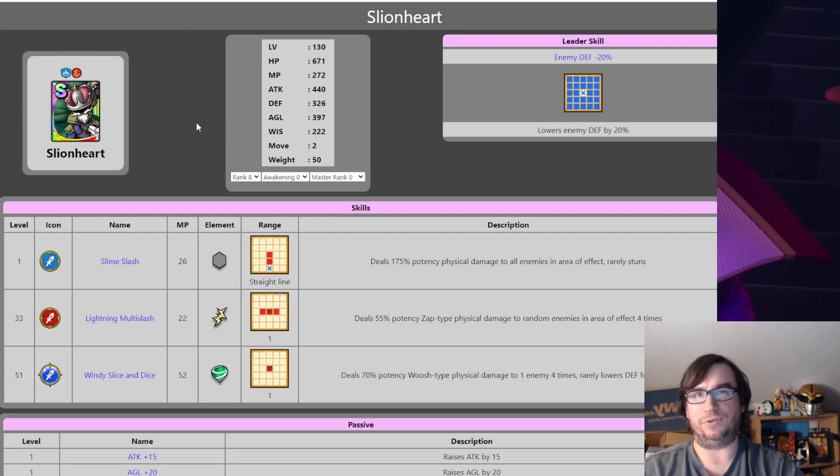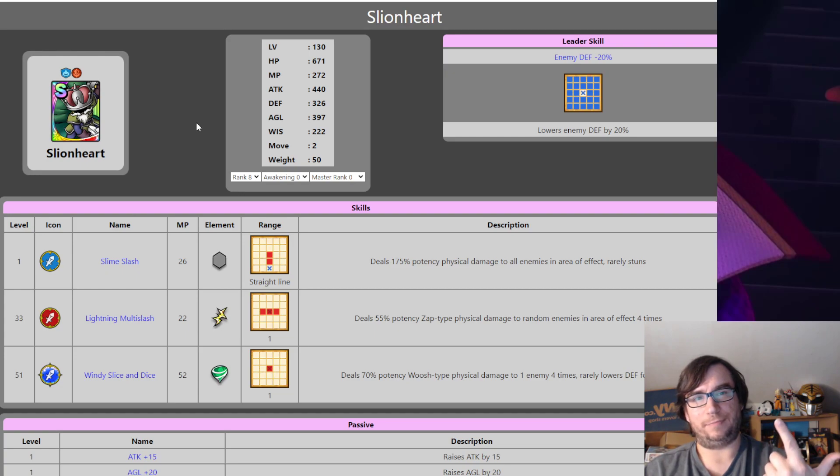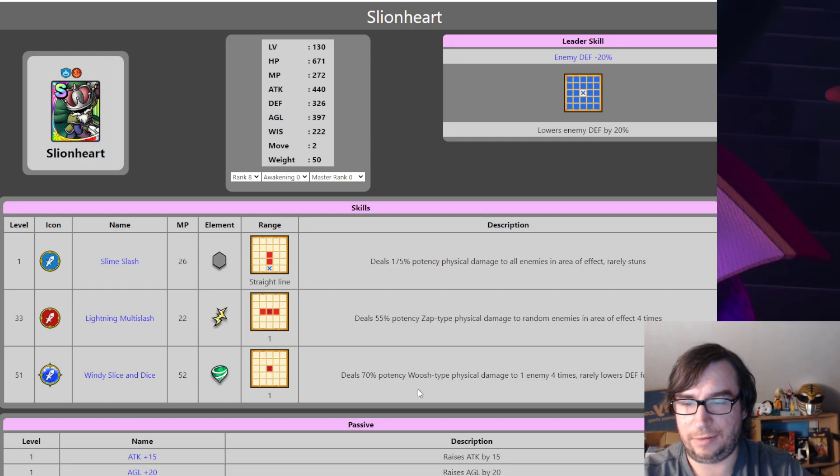Slyonheart — the fourth banner unit for Global, fifth on JP. He's been in the general pool quite a while. He gets a lot of use in Blossom Doors with Windy Slice and Dice. Attack is 576 — he's got a high attack. Movement 3, of course, but he's got no range on his abilities. Slime Slash can hit one square ahead. Lightning Multi Slash can hit units to the side, but you don't want anything next to what you're targeting.